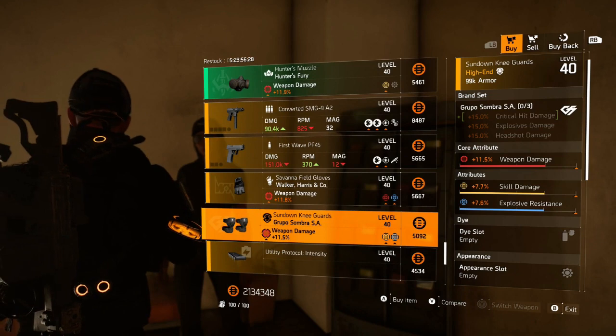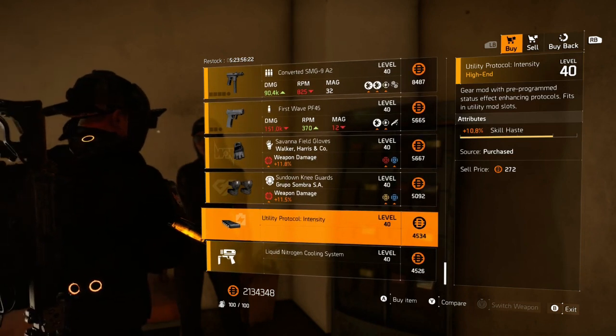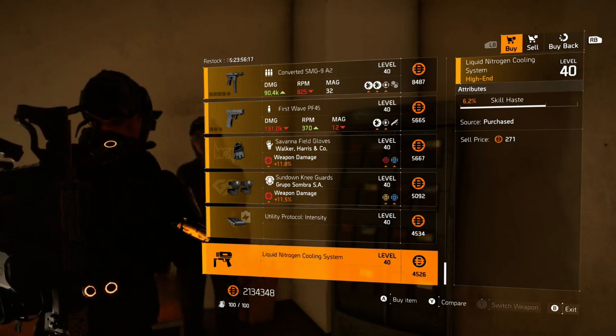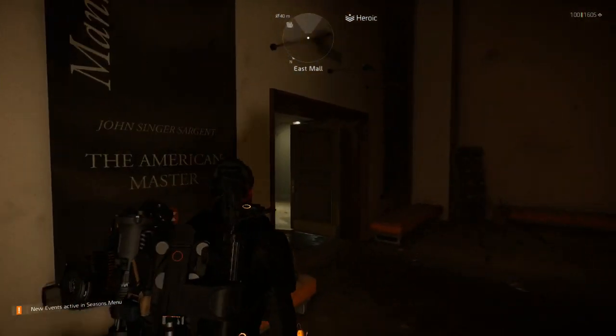Grupo knee pads — what is this budget rainbow rolled item? Complete pass. The mods: we've got a 10.8 skill haste and a 6.2 haste for your chems. I don't know guys, what do you think? Did she tickle your pickle? Is she worth a visit this week? Let me know down below.